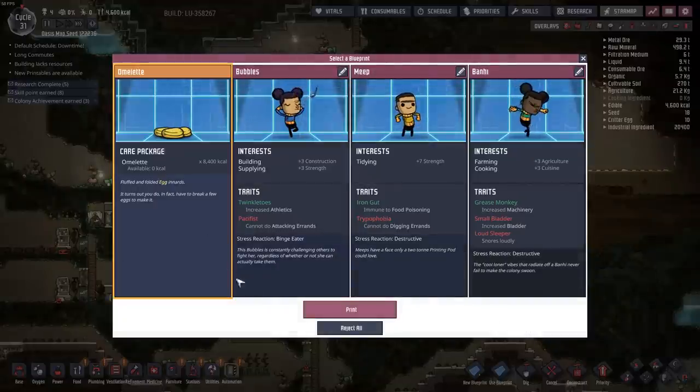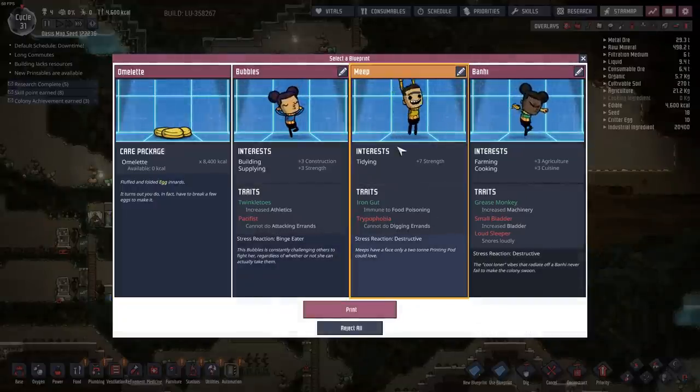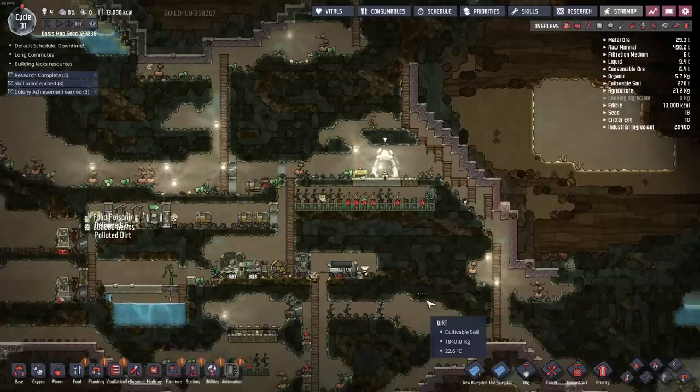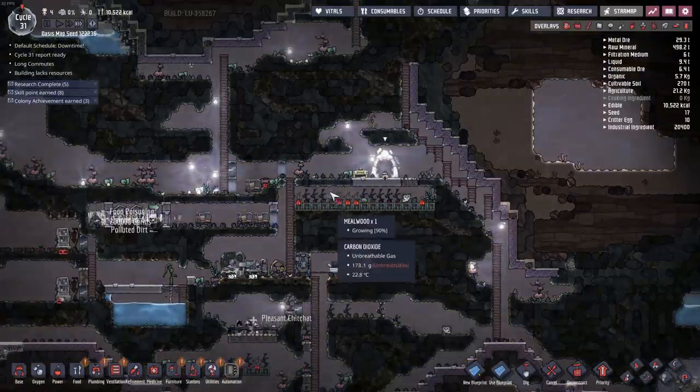We got a meep now — you can't turn down meep. Cannot perform digging errands? I don't think I've ever turned down the first meep that showed up, but this is the worst dupe ever. I'm going to go with food instead. Sorry meep, I'm hungry.